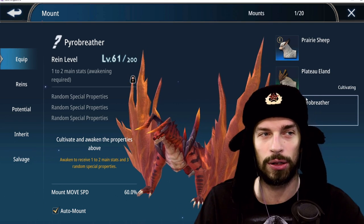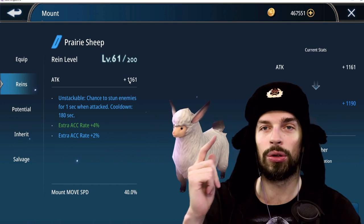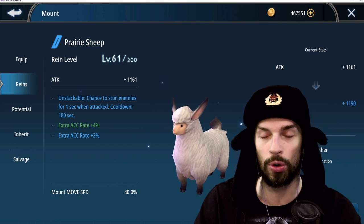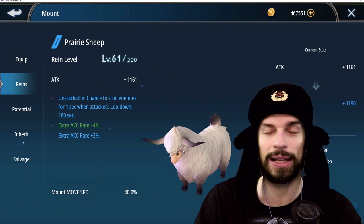They won't let you fly around like in World of Warcraft, unfortunately. The reins — when you level them up — carry over from one mount to another. They are basically a multiplier to the mount's base stats, so you have to fortify them when you can. It won't harm you in the long run; it's only helpful. Feel free to fortify as much as possible.